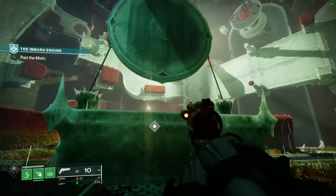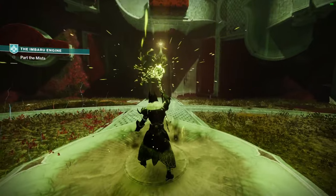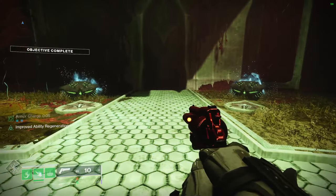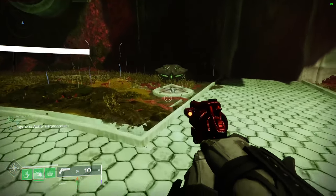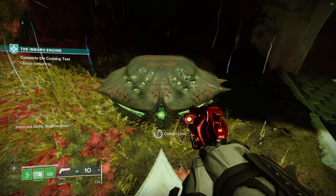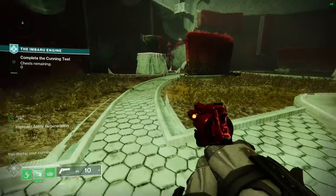Once you make your way up you're gonna be greeted with another hive ritual. Just activate your little wand and two chests will spawn in front of you. You have to open the one with an X type of insignia. If you open the ones that look like a jellyfish, those ones actually kill you.